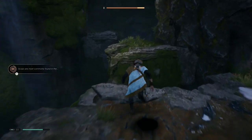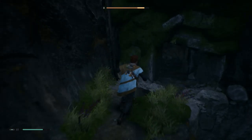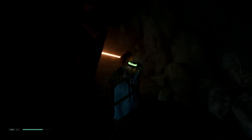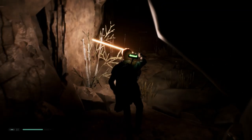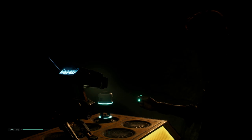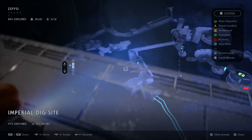The first stim canister on Zeffo is easy to miss but also really easy to get. Follow the normal route after getting off the Mantis and you'll reach a section where three enemies spawn. Take a right down into the cave, follow it all the way along, and you'll find the stim canister box. I'll show you on the holo-map — this is probably one of the earliest stim canisters you'll get in the game.